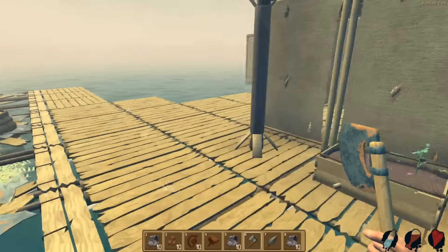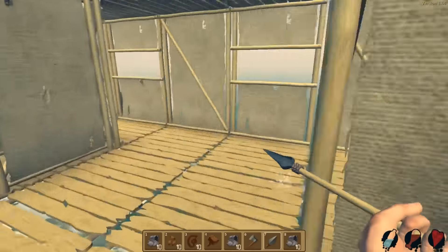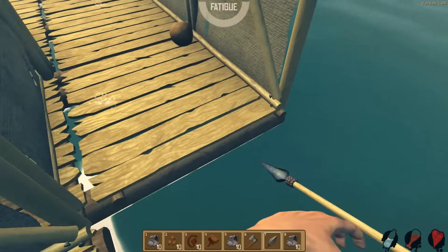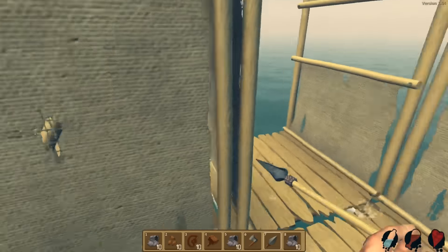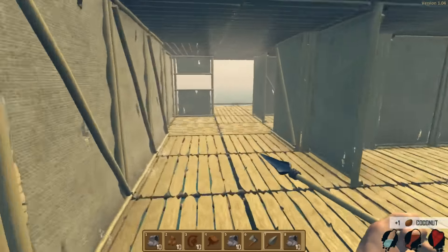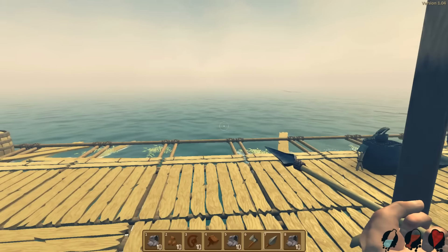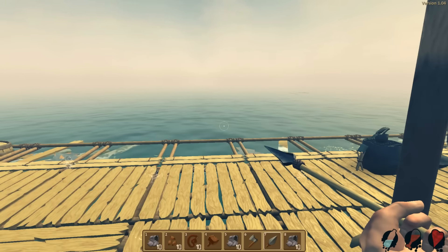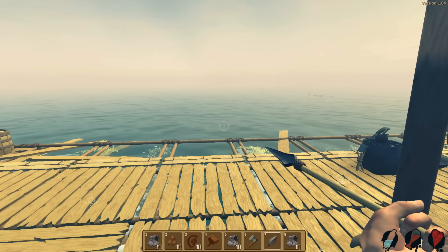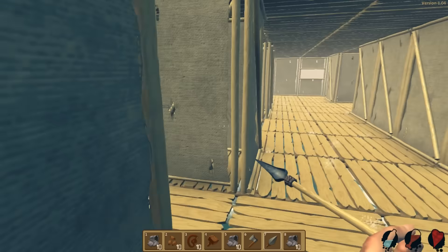I do want to have double walls whenever I can. Stop eating my floor. Oh my god, that's not nice at all — it's actually very rude. I mean, I guess we will have to be repairing our walls very often because he's going to continue eating them. But if we have an outer layer outside of a foundation — or just foundations, one block of foundations — he should be eating that instead. I think he only eats the edge blocks.